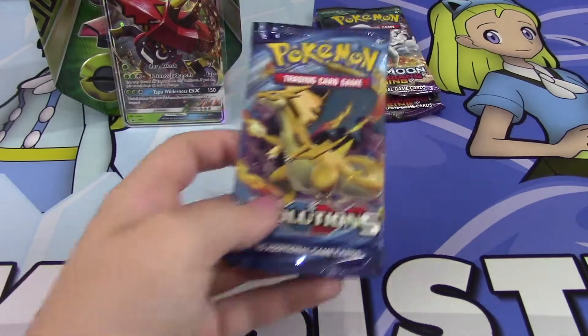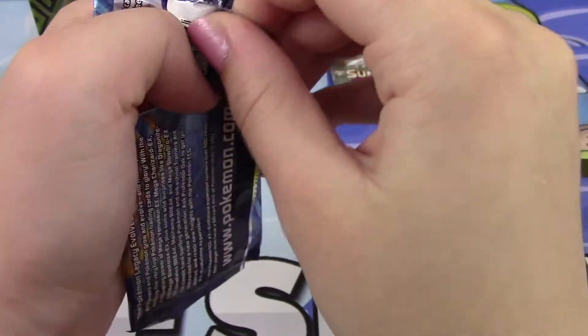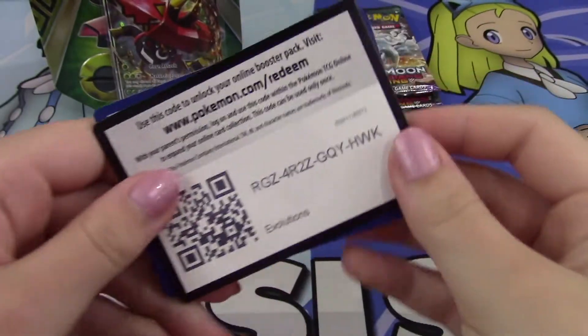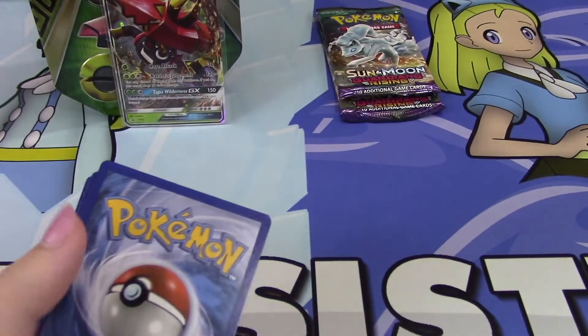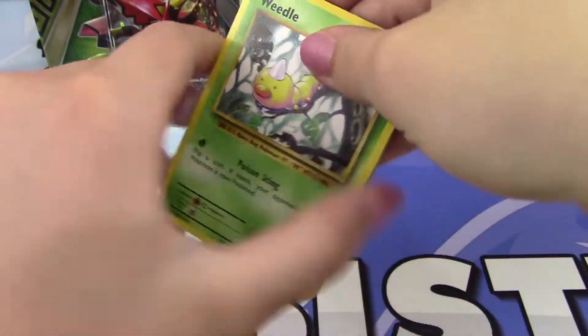One of the videos Sarah and I want to do is bake Captivating Pokepuffs at my grandma's. She has a pretty good kitchen so we might be able to do that video while I'm there — that would be fun. Anyways, I'll give you guys this Evolutions code card; hopefully you pull something good with it. Let's go into Evolutions and see what we can get.